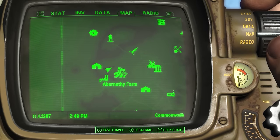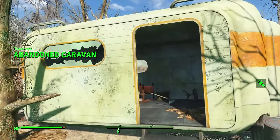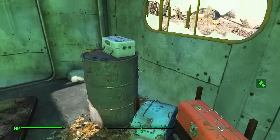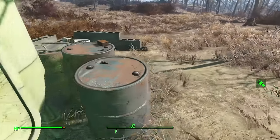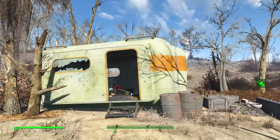Between the settlement of Abernathy Farm and the Ranger Cabin, you can find a little abandoned caravan. Inside there is ammunition, a toolbox, a cooler, and first aid, as well as a wing mattress for all you survivalists that need to sleep. Outside, you can find some bobby pins, so this place really does have it all.